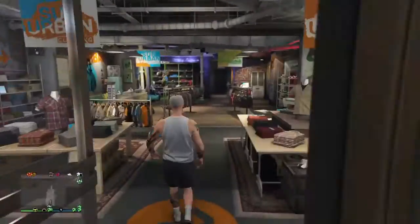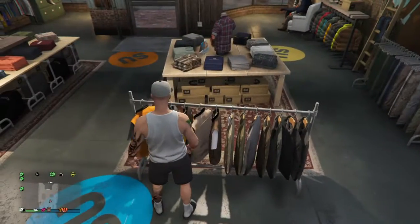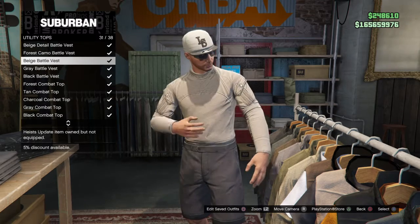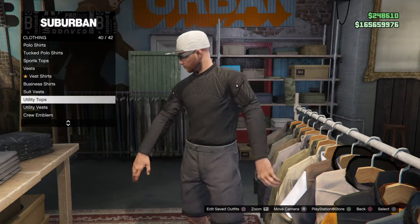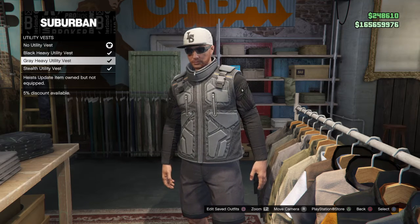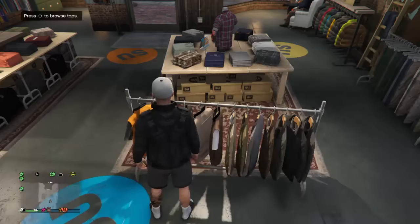First of all, we're gonna do a really nice black outfit. We're gonna go over here and look for utility tops — we're gonna choose the black battle vest. Then going down here, we're gonna use the black heavy utility vest. So we've done the top already.